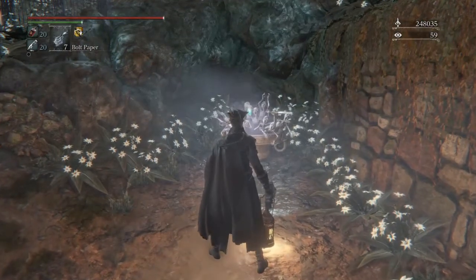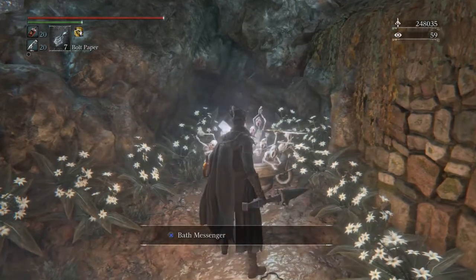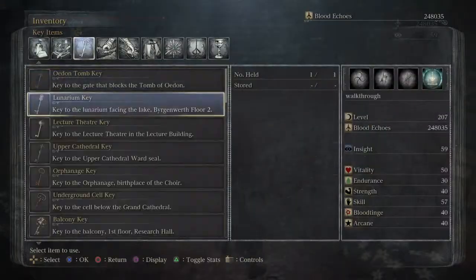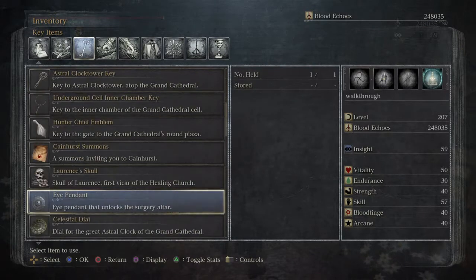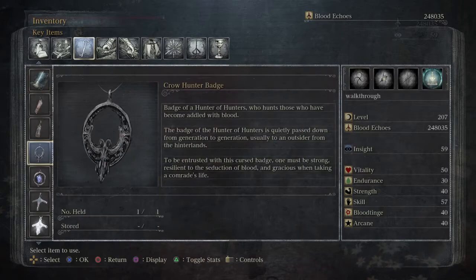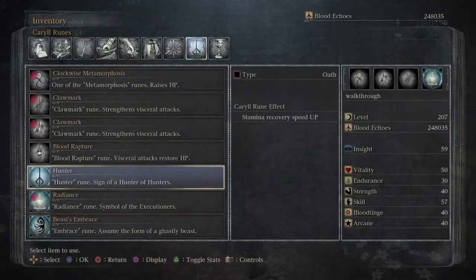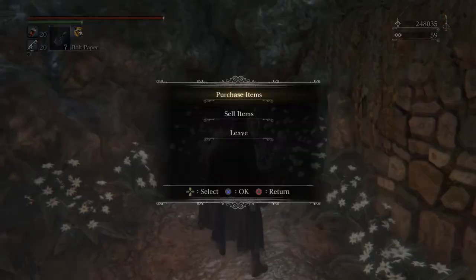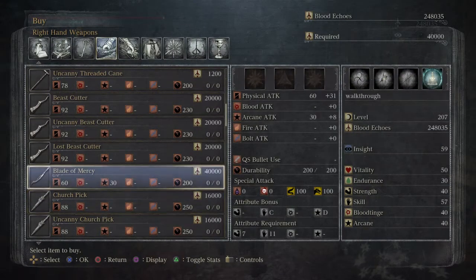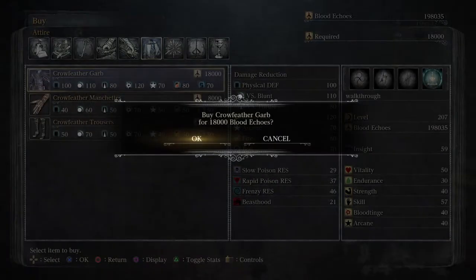Hello everybody, welcome back to the Bloodborne walkthrough. I just got done fighting that extremely powerful hunter NPC I was telling you about. I got the Crow Hunter badge, and I also got the Hunter Runes: Speed, Stamina, Recovery. So now we can get the Blade of Mercy, which is a new skill weapon, and the Beak Set.